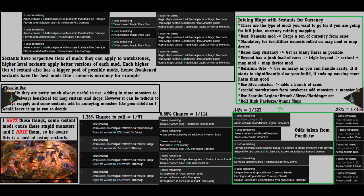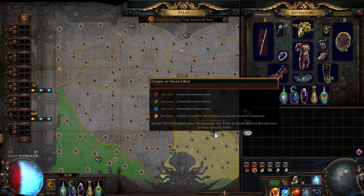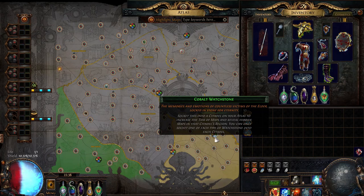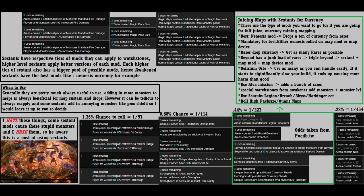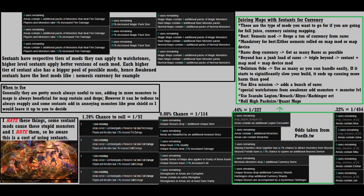Like flasks, sextants can also be used with every character. Sextants are a special currency that can be applied to watchstones to add temporary bonuses to the maps you run within a region outlined by a yellow string. The temporary bonus lasts three uses — meaning you get the bonus for your next three maps in that region. Since you can socket up to four watchstones, you can have up to four sextants applying to a map at one time. There are three tiers of sextants, each giving better versions of mods, with the best mods only found on awakened sextants. Generally, sextants are almost always worth applying to maps because they usually add monsters and rewards, though they can be somewhat tedious to continually reapply.